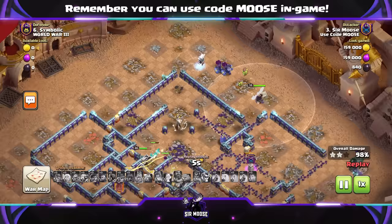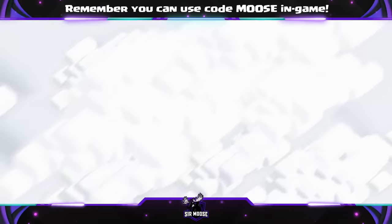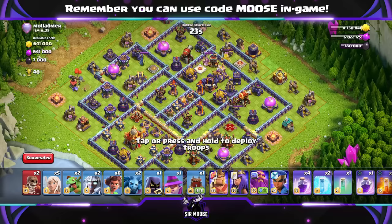This does need a bit more skill than your regular spam attack — just drop the Root Riders down and go make a drink of water or something. You've got to think about this attack a little bit more, because you've got to look after your Queen.